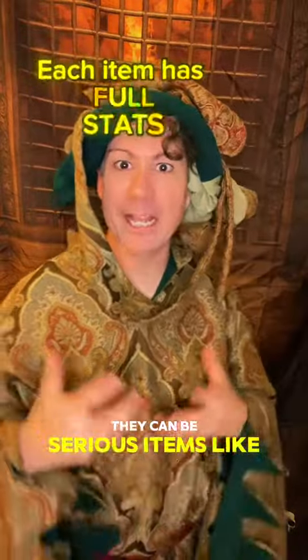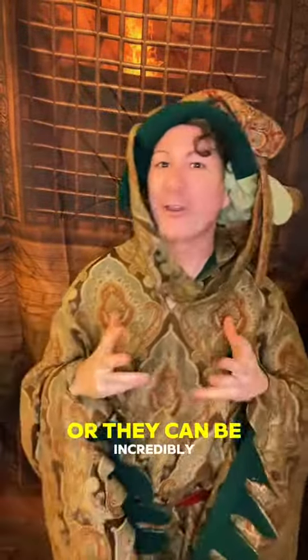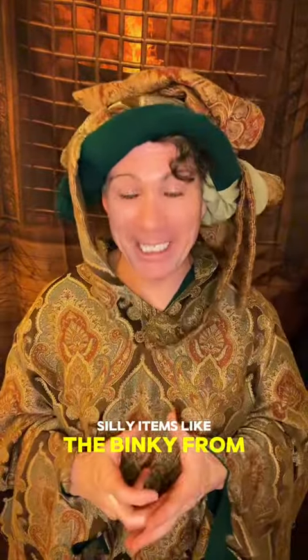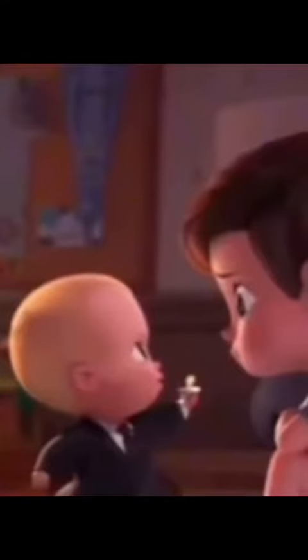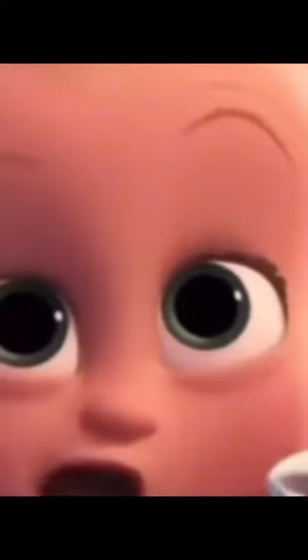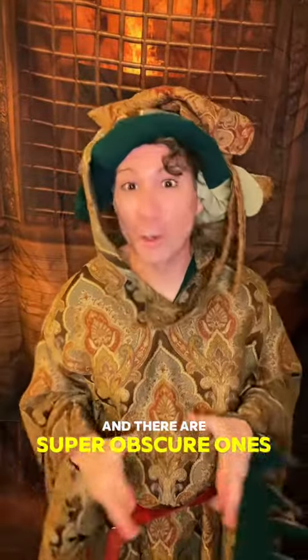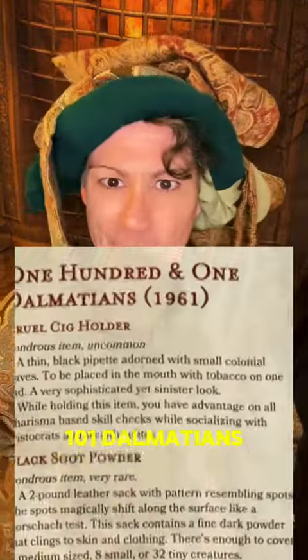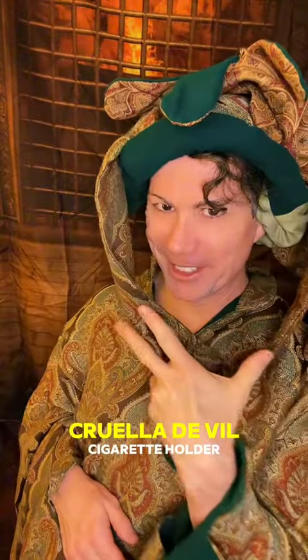They can be serious items like Merida's bow, or they can be incredibly silly items like the Binky from Boss Baby — it's for you to suck. And there are super obscure ones like Oliver and Company, to huge ones like 101 Dalmatians — Cruella de Vil's cigarette holder.